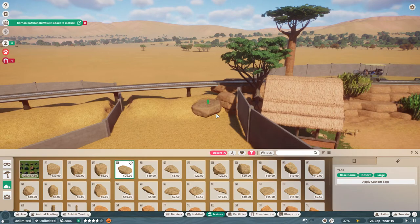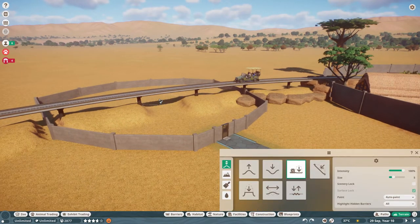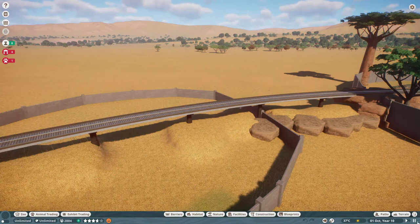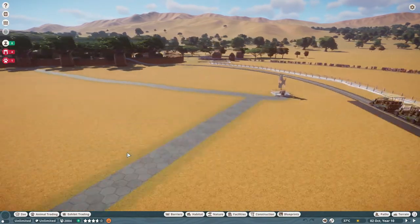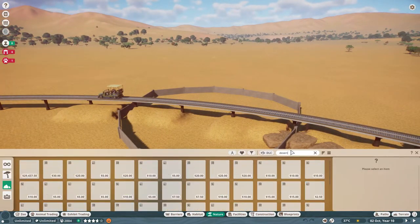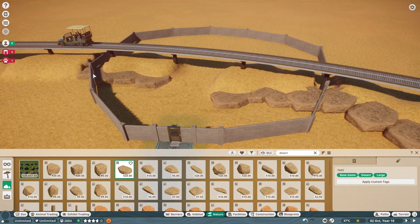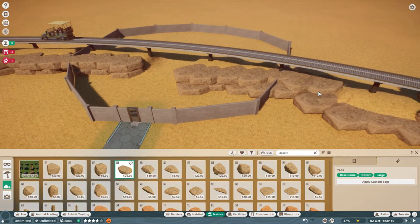Hello everyone and welcome back to Planet Zoo. Today we are once again working in our safari zoo on the last habitat in our safari adventure ride — we are putting in the gemsbok. I hope I'm saying that correctly. This is just a quick little habitat. I didn't realize when I had been planning to put them in that they were strictly a desert animal — I did think initially they were also in the grasslands. But I had the space, so I wasn't going to exclude them, so it's just a little chunk of desert in the grasslands.